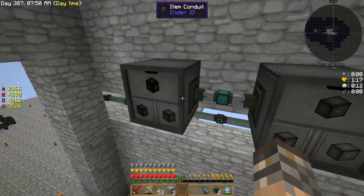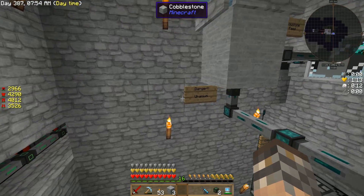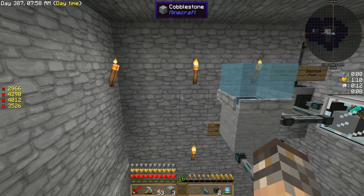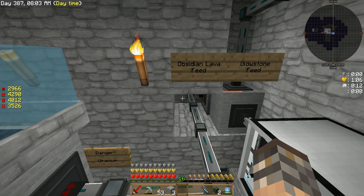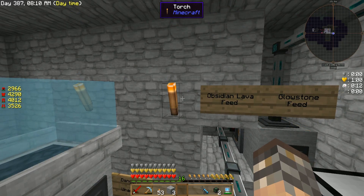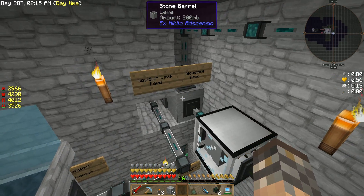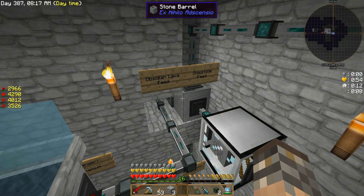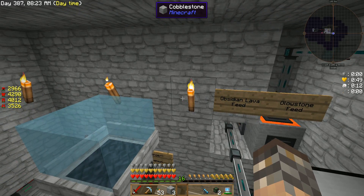I made a more linear build. Behind this wall it says 'danger uranium.' I replaced my crucibles and they're all behind this wall, hidden away where I don't see them. I have about eight of them and it's taking cobblestone out of a Tier 5 cobblestone generator dedicated just to this process — making lava. And that lava is being fed outside to my lava generators.